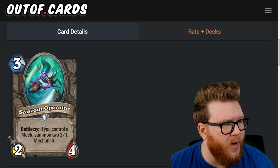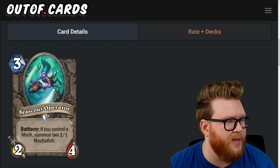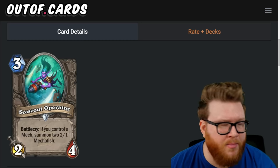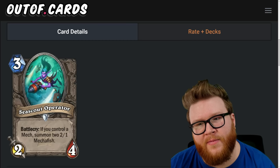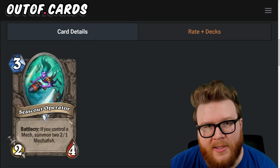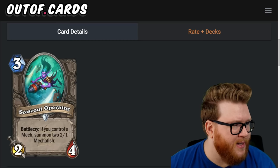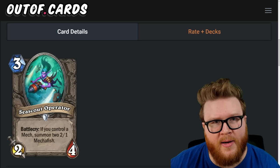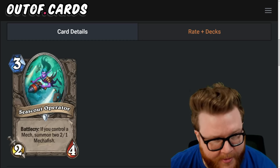Next is the Sea Scout Operator, a three-mana two-four: battlecry, if you control a mech, summon two two-one Mechafish. There are upsides in summoning a few mechs, and it's a pile of stats — three bodies for three mana with reasonable attack values. The downside is having to control a mech, which can be hard to activate on curve since sticking minions in Hearthstone is tough. This has big diminishing returns post-three mana if you play it off curve. Still solid as a way to slot into early mech decks for Paladin and Mage — three-star card.